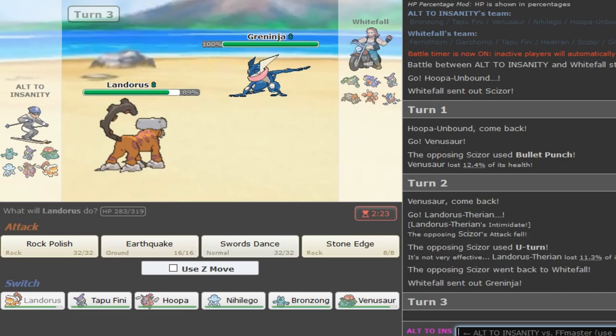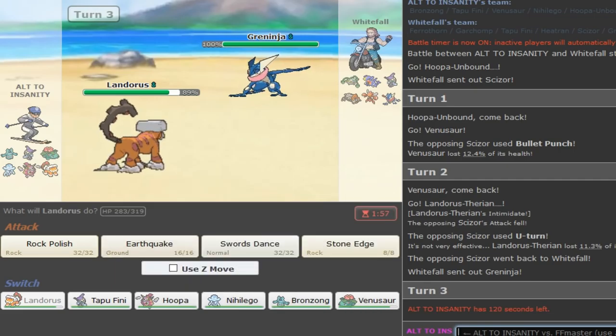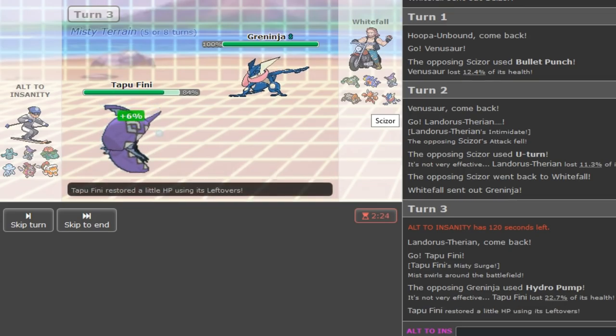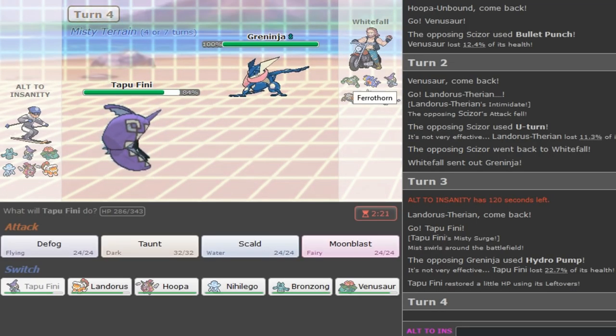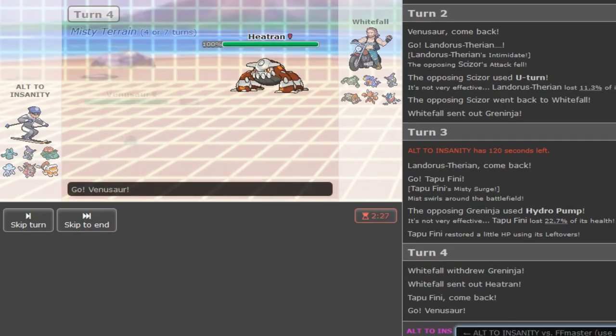I cannot predict ladder players - they make the most random plays. Why would I HP Fire when he has Heatran in the back? This is not how you play - you just go to your Heatran. Maybe if scouting for Earthquake you could've gone to your Garchomp. If I HP Fire then he's Magma Storm Heatran and I'll give him a boost - what's my switch then? Nothing. Now I have to deal with Greninja which could be a problem. Thankfully he's Ash-Greninja which Tapu Fini can deal with.